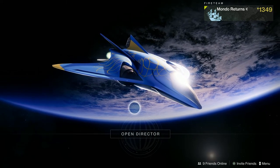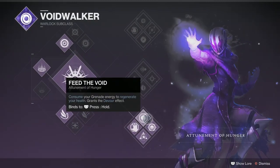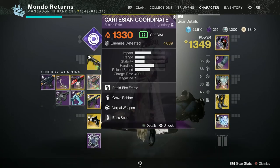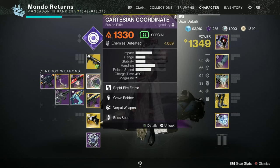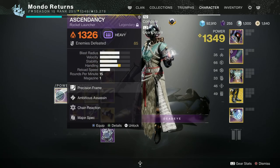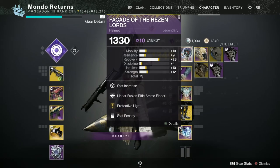I'll be changing subclasses and weapons as we go through, as different sections demand different setups. I'll be keeping the Cartesian on for the whole run. I'll start with the Weatherhorn but change to the Chroma Rush for the boss and ogre sections. I'll start with the Threaded Needle, change to Sleeper Simulant for heavy DPS, and use the Ascendancy for the spiral section and Fallen Guillotine for the main section.